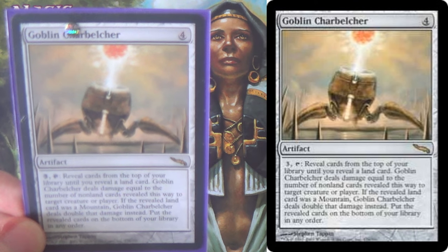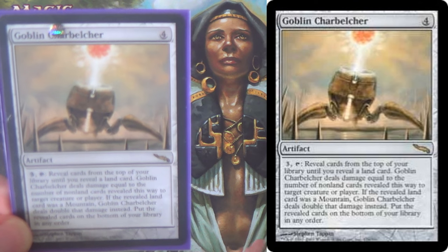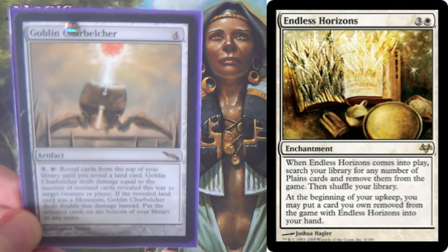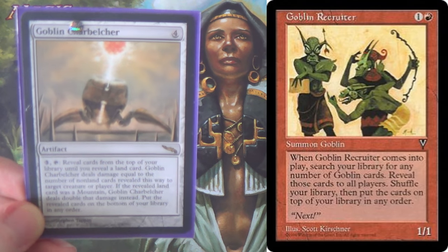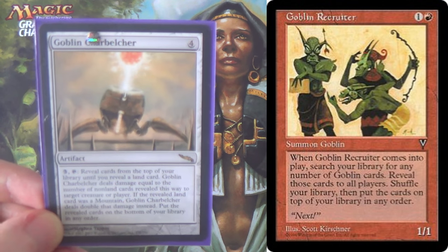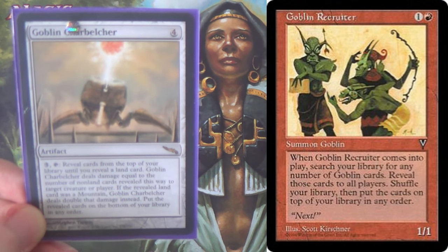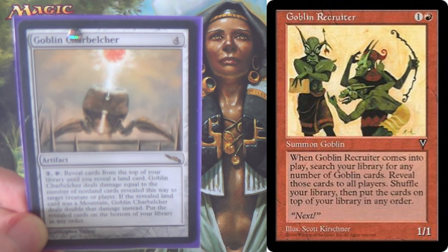Or, you see this in decks that can remove the lands in their deck — they play a normal-ish number of lands, and then something like Endless Horizons in Modern will remove the lands from the deck. There's also a reason why Goblin Recruiter is banned in Legacy — it's not just because of Goblin Charbelcher, although that's probably part of it. It's also because there are so many good goblins that setting yourself up to draw gas every single turn is just insane for a tribe like that.